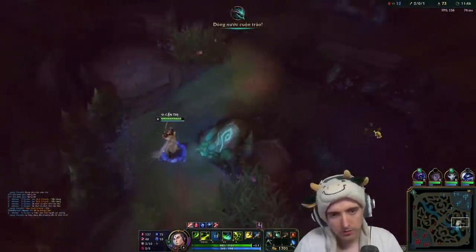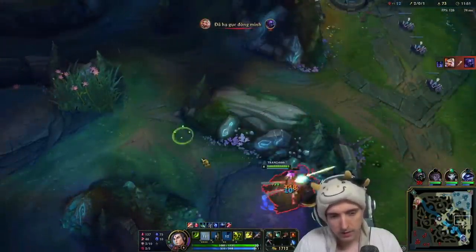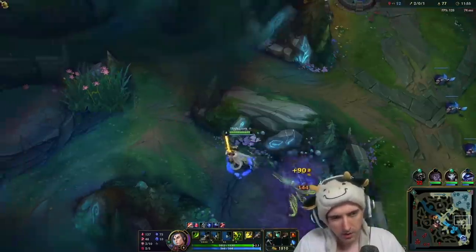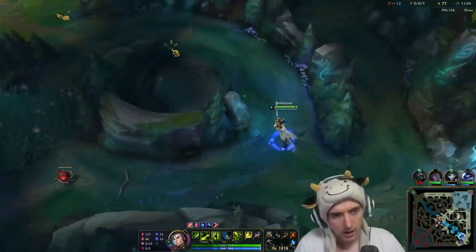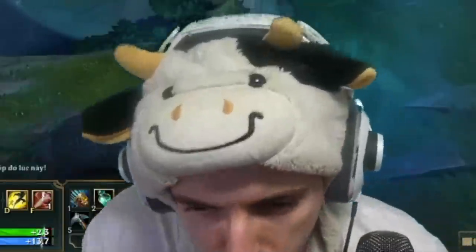You can hit those F keys on your keyboard to quickly go to your top lane to see if there's a Nocturne trail. Top is F2, yourself is F1, mid or jungle would be F3, bottom would be F4 or F5. A lot of people don't know that.